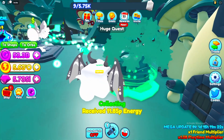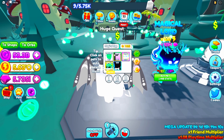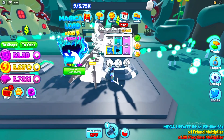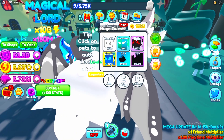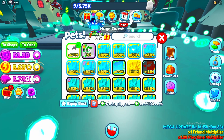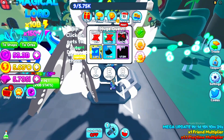We got another chest which gave 11 SP, and this is actually the best area you can get to currently. There are eggs here: the Robux egg gives times 10 billion and 150 million gems for 500 Robux; the magical egg is 75 SI; and the alchemist egg is 150 SI. Let's start hatching and see if we can get some decent pets. I'll turn off everything except legendaries and epics, use my luck potions, and start hatching.